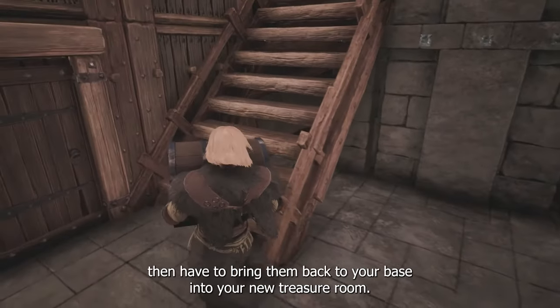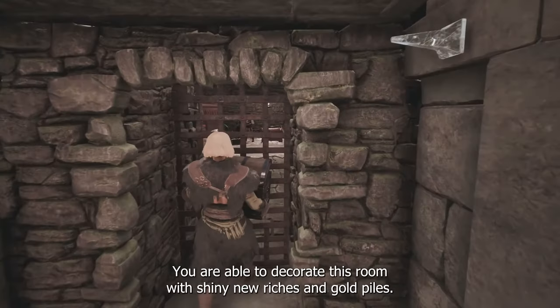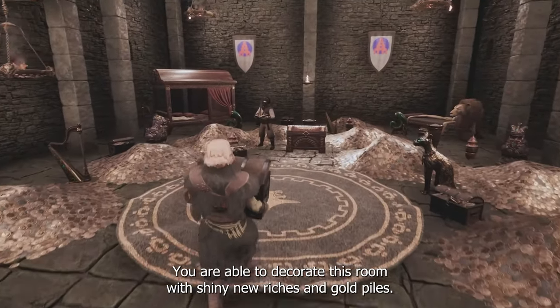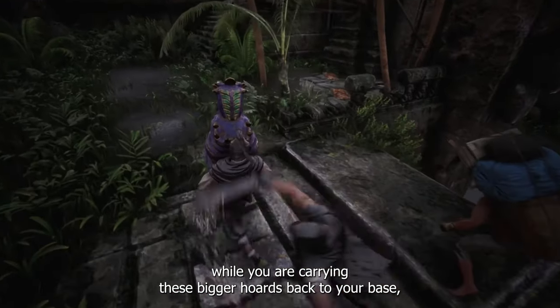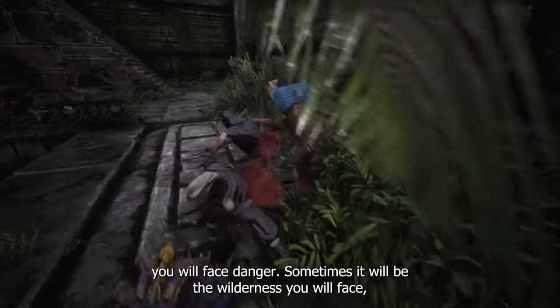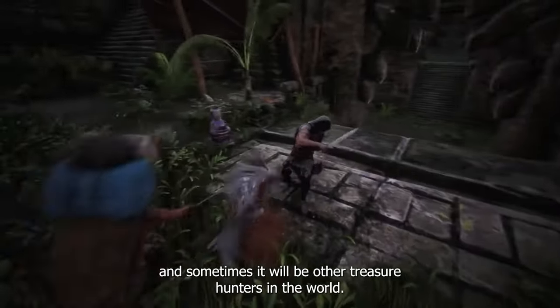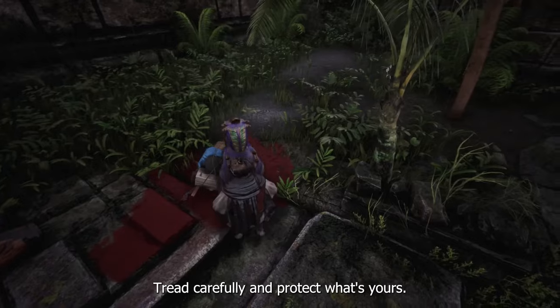Treasure is out there and it's up to you to find it. After you find them, you will have to bring them back to your base into your new treasure room. You are able to decorate this room with shiny new riches and gold piles. But be careful — while you're carrying these bigger hordes back to your base, you will face danger. Sometimes it will be the wilderness, and sometimes it will be other treasure hunters in the world.